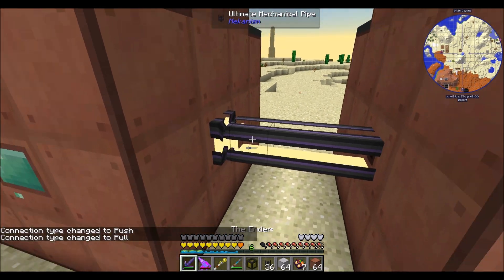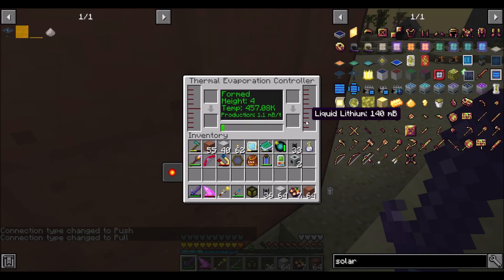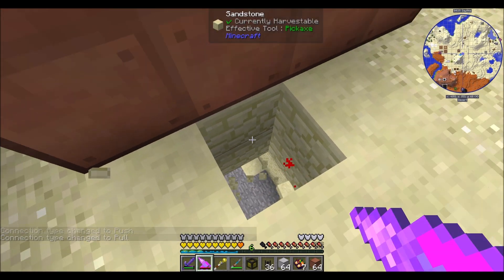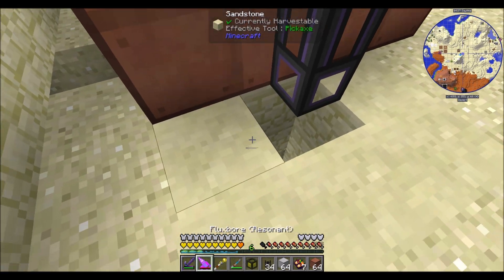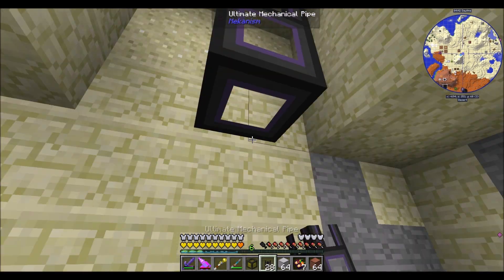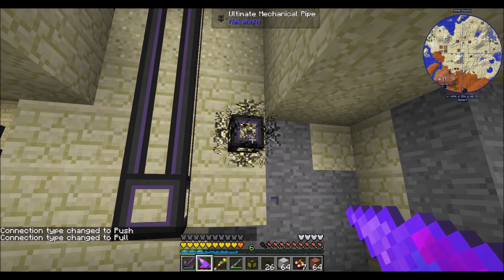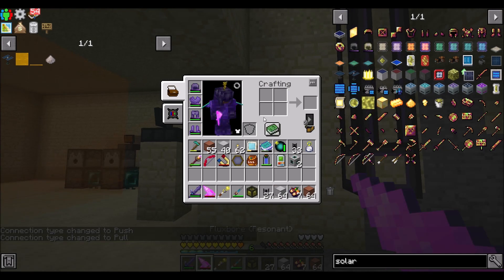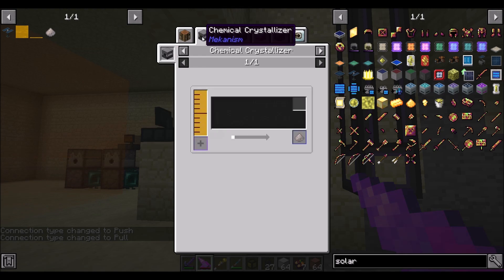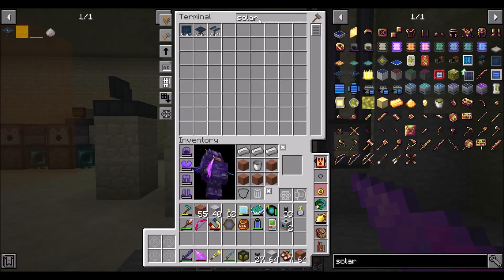Let's get a sink and our ultimate mechanical pipe and make sure we've got the right fitting for the job. You should be filling up, producing about 5 millibuckets per tick. Then you connect right to here and you'll convert to liquid lithium pretty quickly, and that will make its way down here. I'll let some of that build up while we get the machines prepared. Lithium should be pretty easy at this point. Liquid lithium is converted in a rotary condensator.